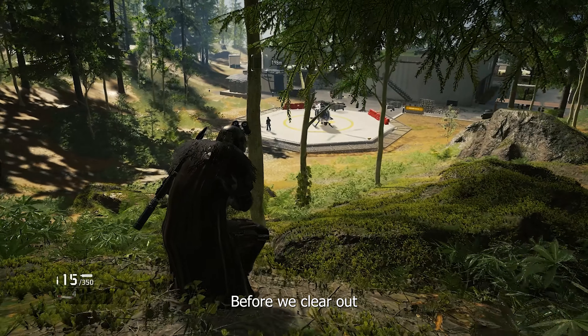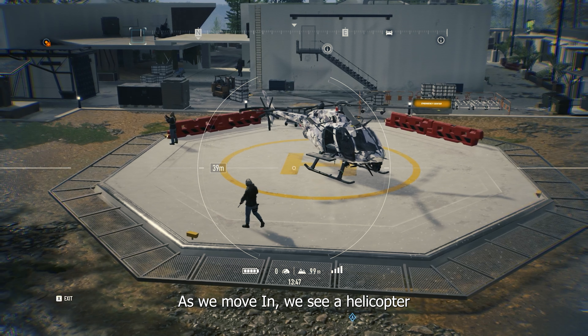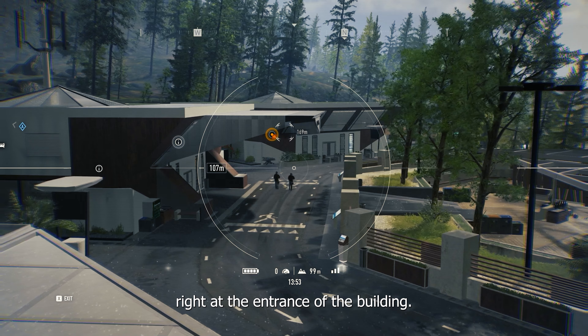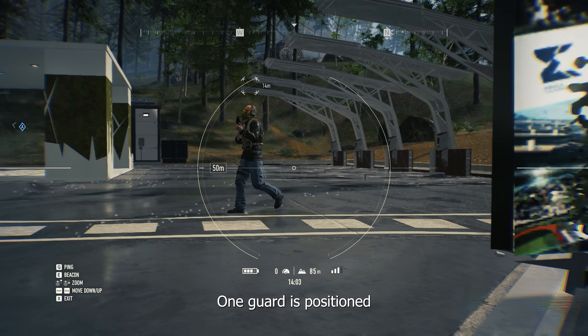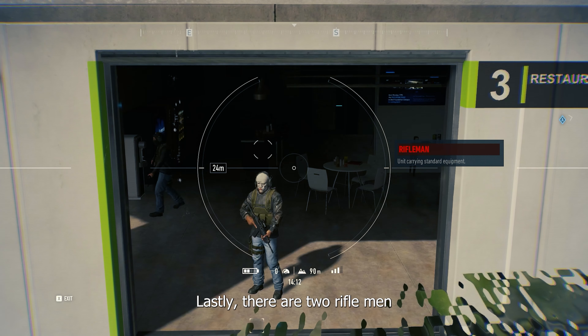Before we clear out the location, let's use the drone to scout. As we move in we see a helicopter along with two riflemen on guard. We have two enemies right at the entrance of the building. There is one enemy near the vehicle entrance. One guard is positioned near the left building, two guards are in the middle of the location. Lastly, there are two riflemen in the building to the right.